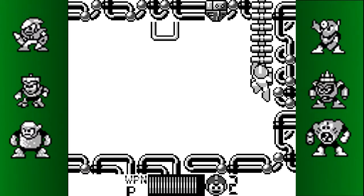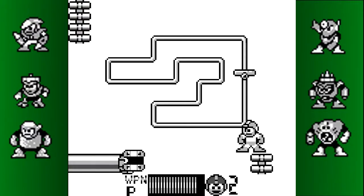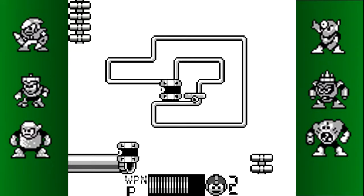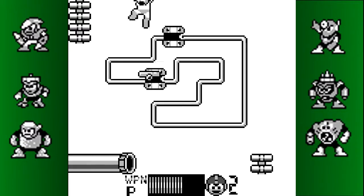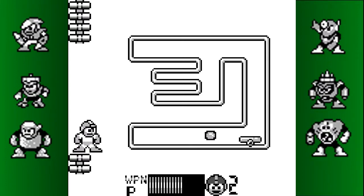He's probably the hardest of the four stages. The Air Shooter is kind of awkward to use in this game — it doesn't quite spread the way it does in Mega Man 2, it's more narrow. Not really the most useful weapon in the game. Unfortunately, it's Crash Man's weakness, so that's gonna be fun.